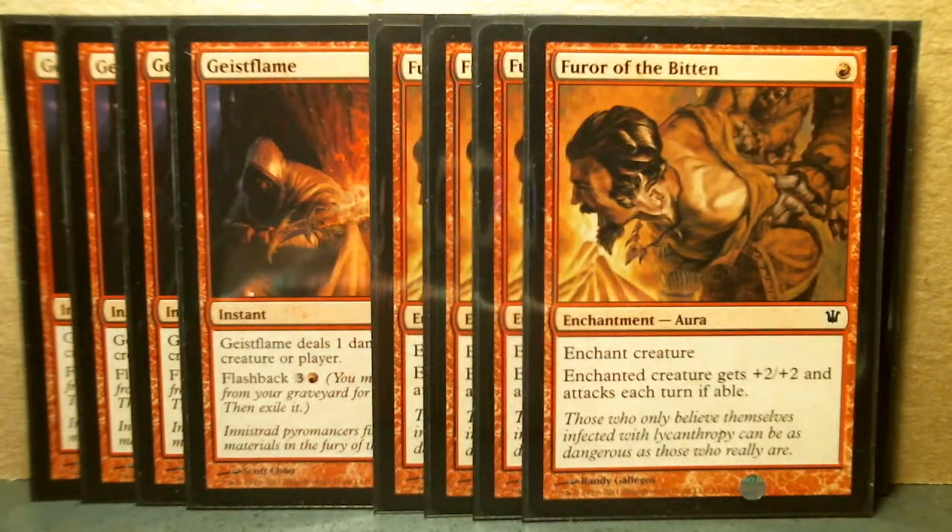Then we've got Furor of the Bitten — a nice enchantment that can give your creature +2/+2, and it attacks each turn if able.